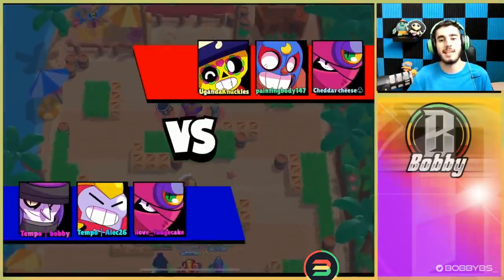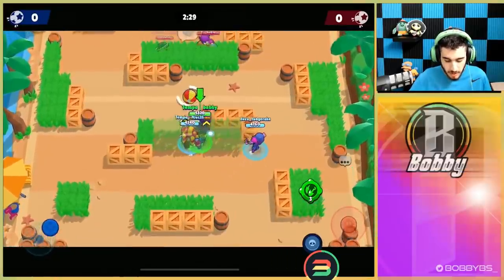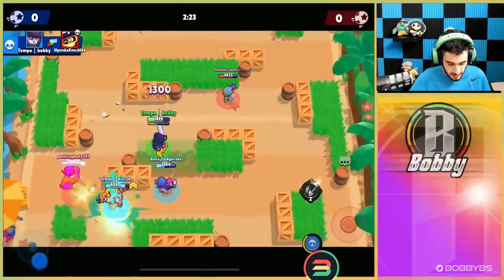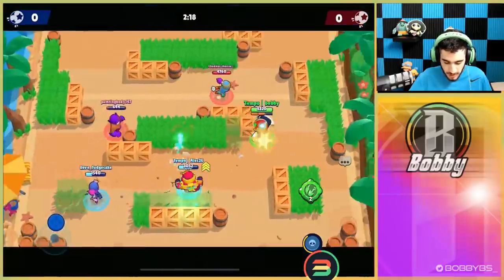Here we go into our next game. We're going up against Tara, Primo, and Poco. Again, we're going to stay away from that Primo. What we're going to do right now is target the Poco - we're going to go forward and just take care of this Poco pretty easily. There's nothing it can really do to us unless it gets healed.